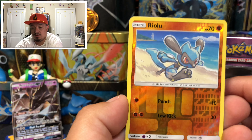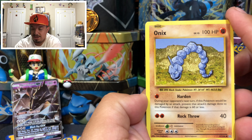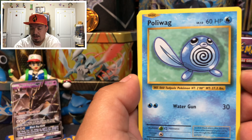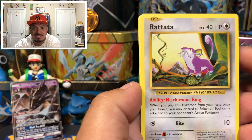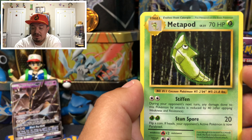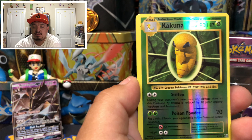Onto Evolutions with Raichu on the front! Here we go — one, two, three. We have an awesome-looking Onix, a Nidoran, a Poliwag, a Leaf Energy, a Ratata. There's a Metal Coat — it's supposed to be a secret rare but it comes in the uncommon spot, which is weird. We have a Haunter, a reverse holo Kakuna, and a Venusaur EX out of our second pack — that is awesome!